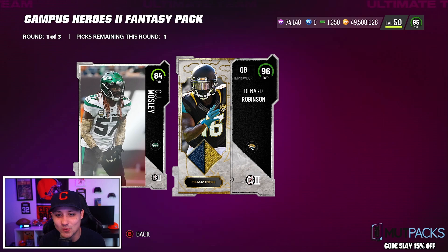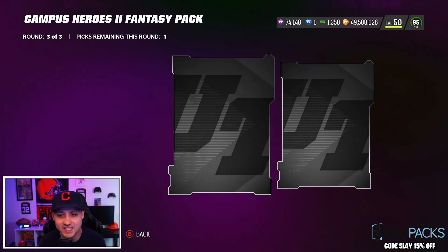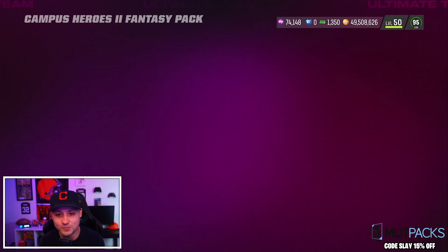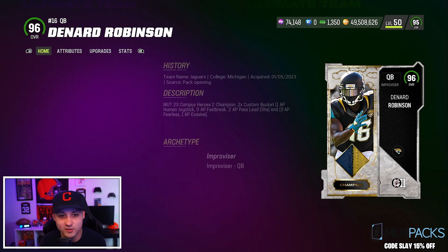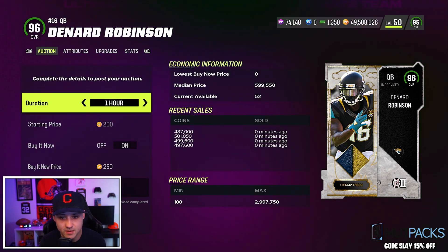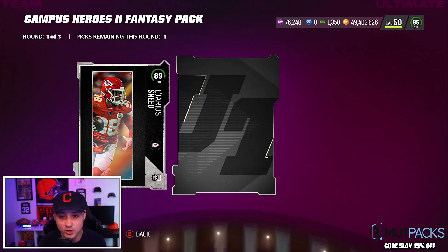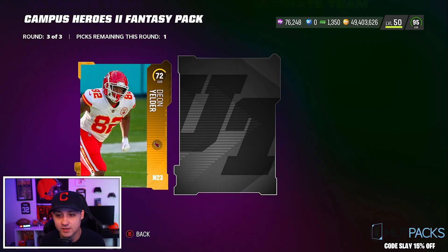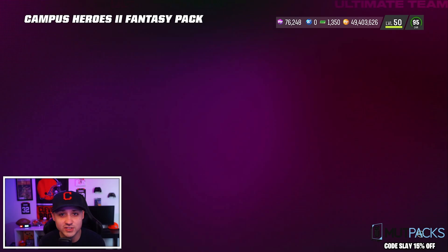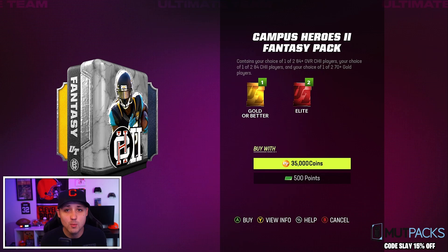Let's go — 96 Denard Robinson in the first round! That's what I'm talking about. Now we just need Clowney. Huge dub — what is he selling for? I heard these cards are actually pretty cheap — 500k, I'll take it. 4,500 training for the training roll, not bad. 89s are a dub, 93s are a big dub, 96s are tremendous — they quick sell for 110,000 training.